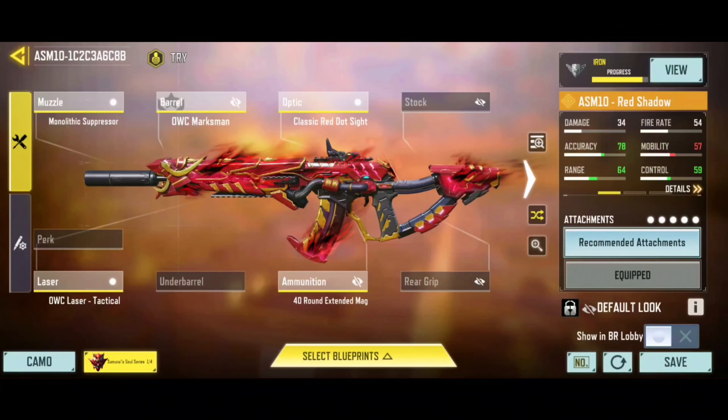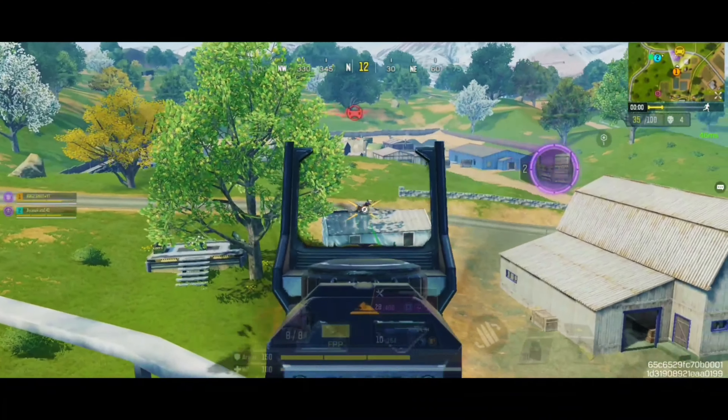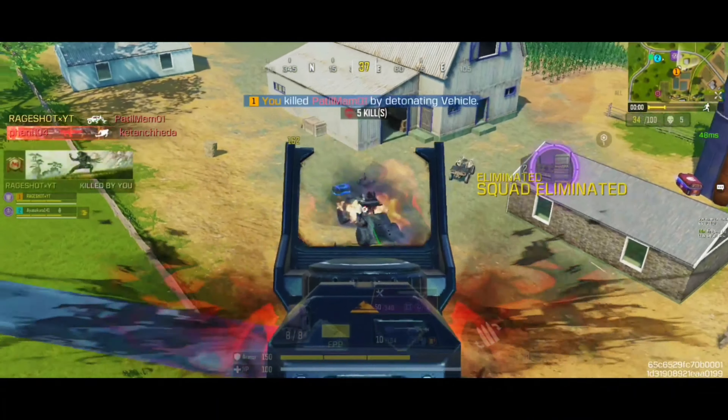Here is the best custom gunsmith build for this assault rifle, which comes with a custom optical attachment. This loadout is completely recoil-friendly and provides insanely optimized performance. For the mods with the ASM-10, I am recommending you to use the Extended Magazine mods, the Vertical Recoil Control mods, and the Precise Shot mods to get the most effective results possible.